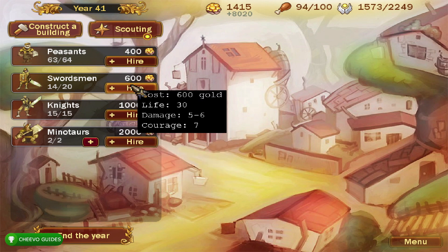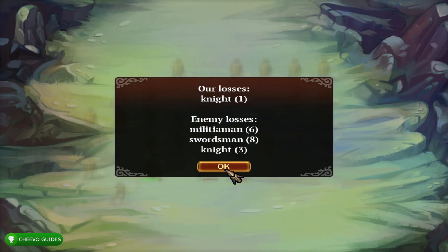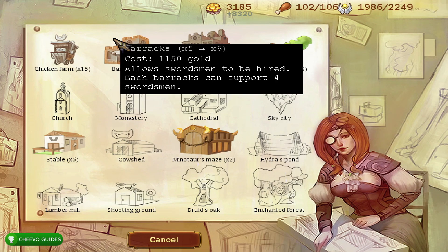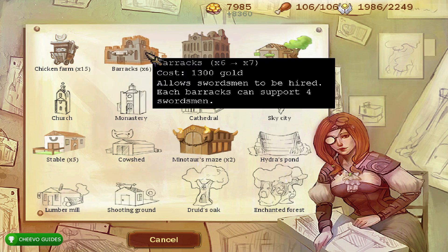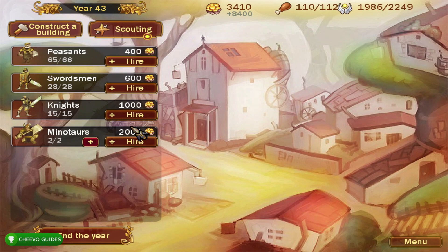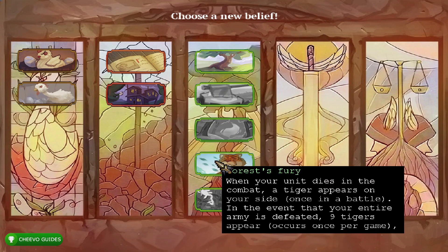I upgraded the stable to hire up to 15 knights. You'll get a warning that it's going to be a tough year because you fight hydras, but with two minotaurs you should be fine. With 15 knights, 20 swordsmen, and two minotaurs I'm still wiping out most CPUs — in one battle I only lost one knight. I maxed out at 65 peasants, upgraded the barracks to hire up to 28 swordsmen, and advanced to year 44.